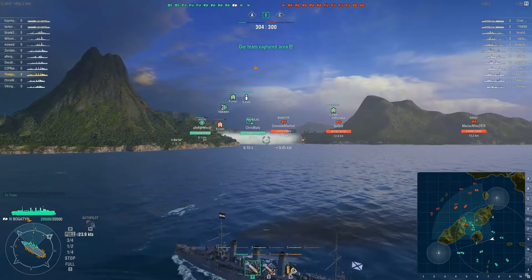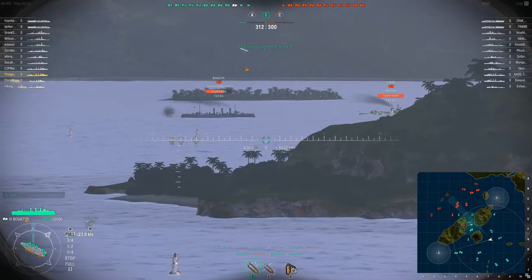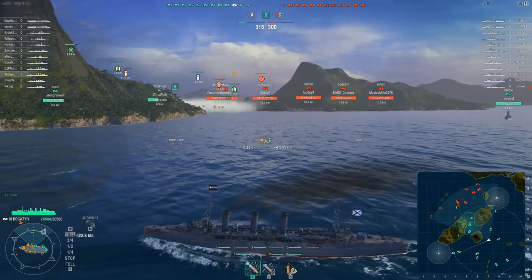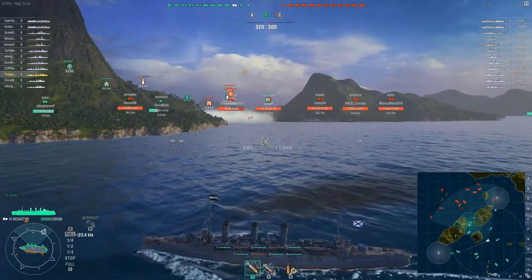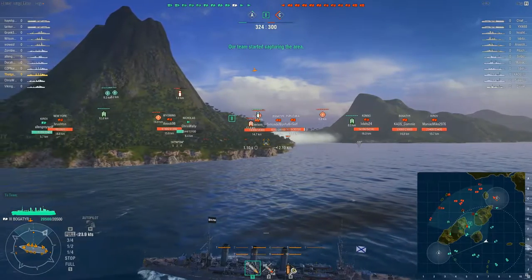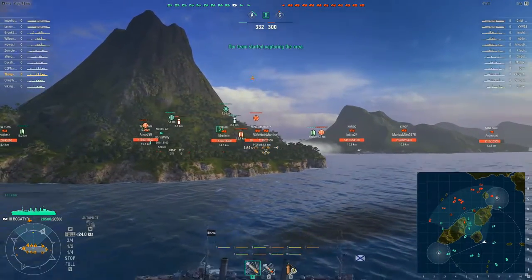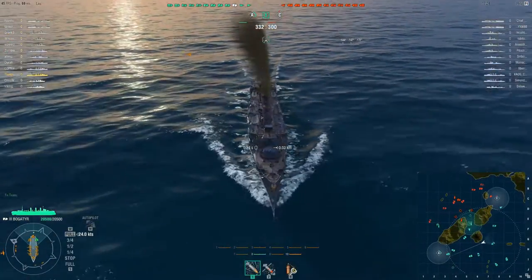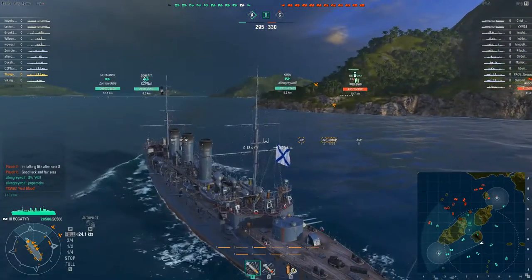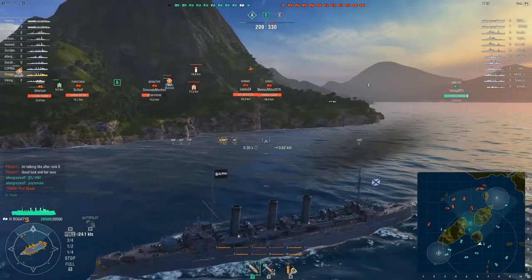We're going to make our way to A and then push around. We have one ally destroyer up there at C — hopefully he doesn't die. We see our equivalent out there, another Bogatyr. The speed is the biggest thing I hate about these earlier tiers — I demand higher speeds. A good 30 knots is probably what I'm most comfortable at; anything above that is just gravy, and it explains why I love cruisers so much. This ship looks pretty cool. Let's get a frontal view of her — she looks pretty well armored for Tier 3.